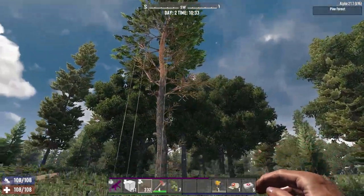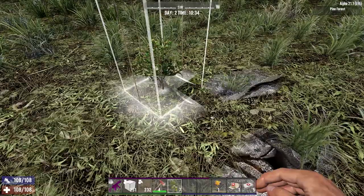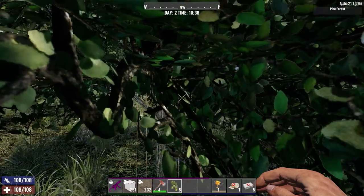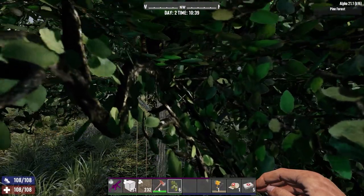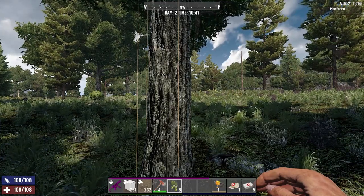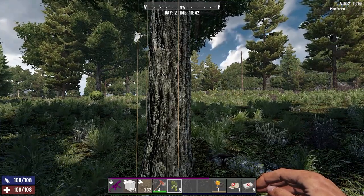Once the poles are six blocks high, we can replant the oak tree and wait for it to grow. Trees will hit their next growth stage every 63 minutes and go through four stages, meaning that you will need to wait approximately four hours real time for the tree to grow to its full size.